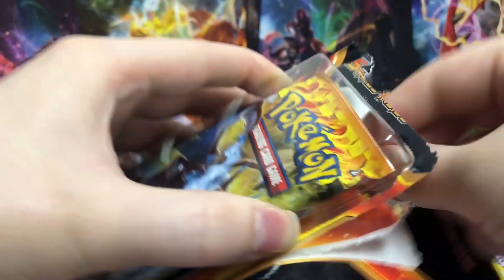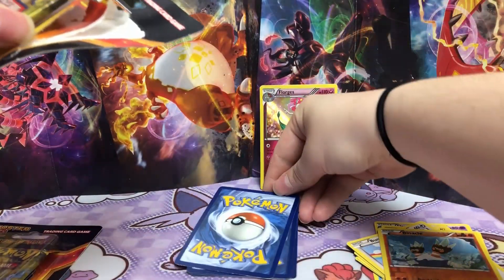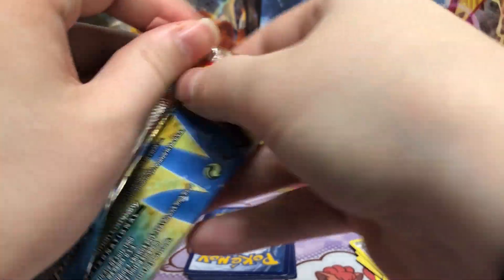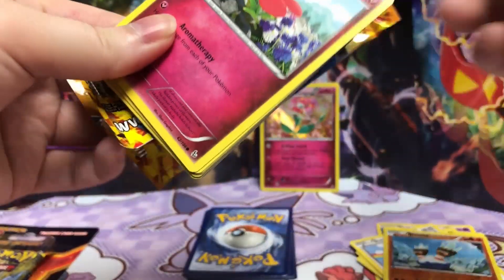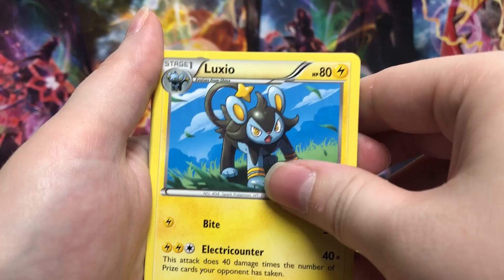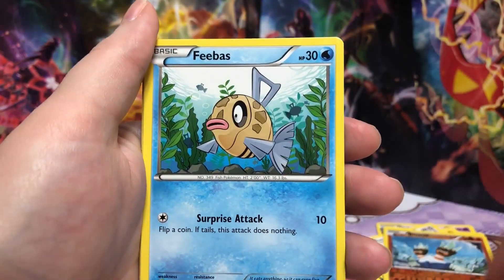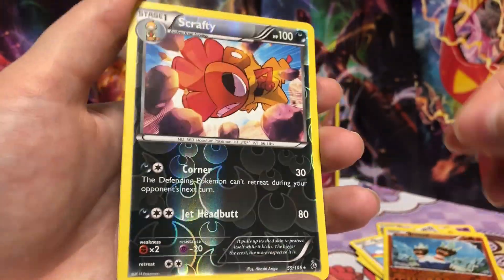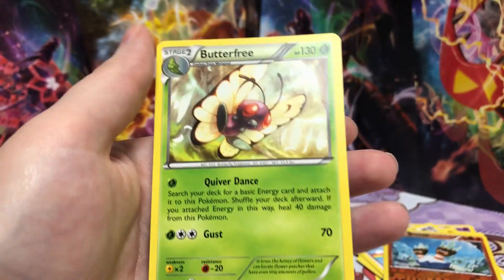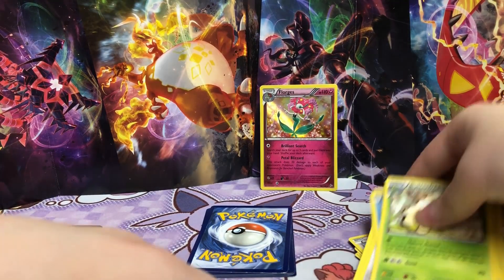All right, pack number two. I feel like with Champion's Path coming out there's going to be so many Charizard hunting videos where people are just opening pack upon pack trying to find Charizards. Here's the code card. Ooh, Blacksmith — I don't know why I like those cards so much, the Welders and the Blacksmiths. We're getting a lot of trees and plants. Oh, Scrafty reverse holo and Butterfree. You know, Butterfree, as cute as I think you are, you're not what we're looking for.